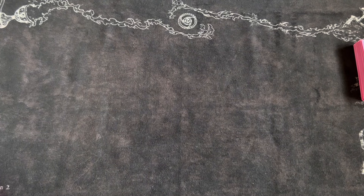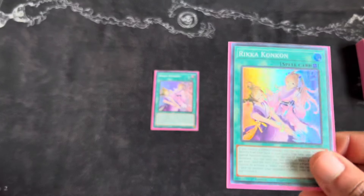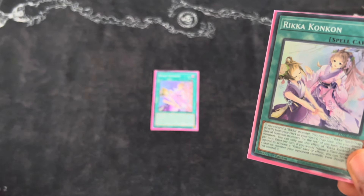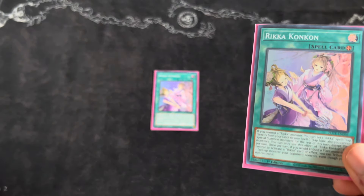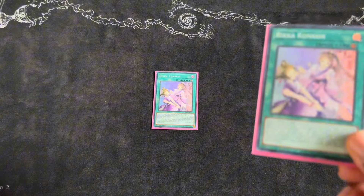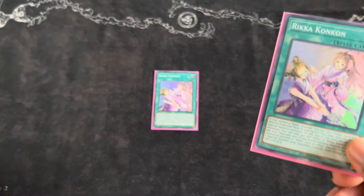Moving on to the Rika part of the spell engine — we play two Con Con. Con Con is the best Rika card in the whole deck, hands down. You can tribute your Rika monster, and if you control a Rika monster you can set a Rika Sparrow trap from the deck to the field. You can also use your opponent's monsters for your Rika card effects and tribute them. This is really good because you can not only negate your opponent's monster card effects but also tribute a monster on their field — the tribute is a cost, so they can't respond.